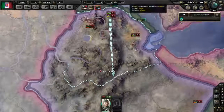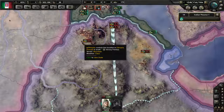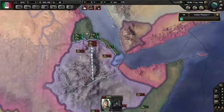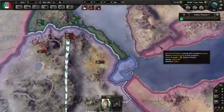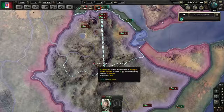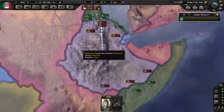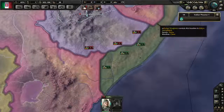Now, what are victory points? Each province is worth 0.1 victory points. Anything with a red dot is worth more — for instance one is worth 1, another is worth 1, the capital is worth 5, and this enemy capital is worth 3. You can hover over the red dots and gray dots to see exactly how many victory points each is worth. We need to take the key victory point locations to make them capitulate — and we're attacking from two directions, so let's make a second army.